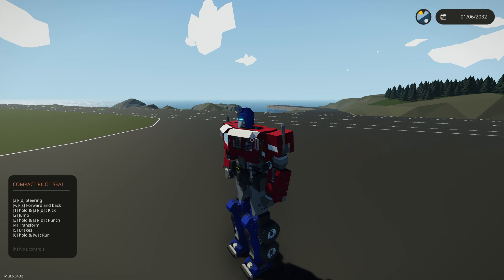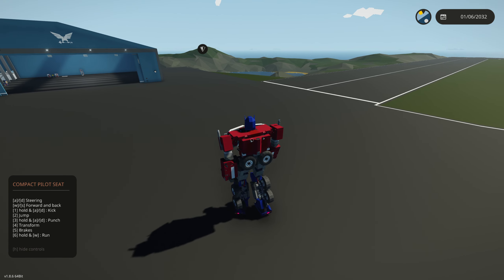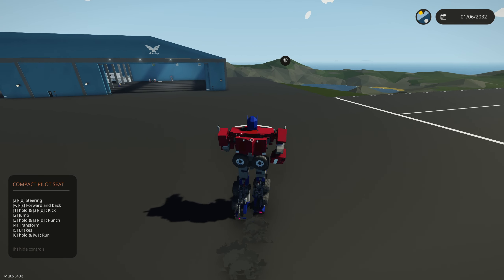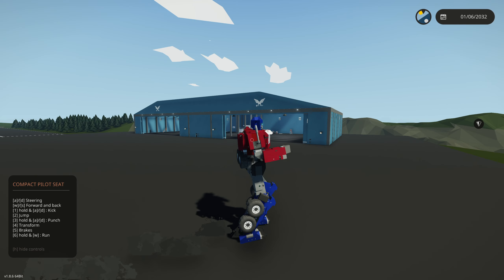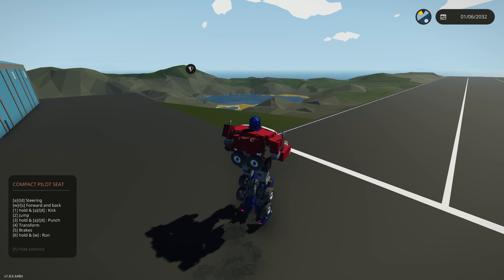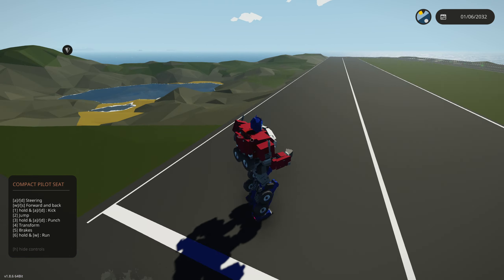We can jump pretty high, honestly — high enough to clear a car. And if we hold number six, we can run. It looks a little weird when it runs, kind of like the run you do when you're heading to the bathroom, but it does look pretty cool and it actually hauls.